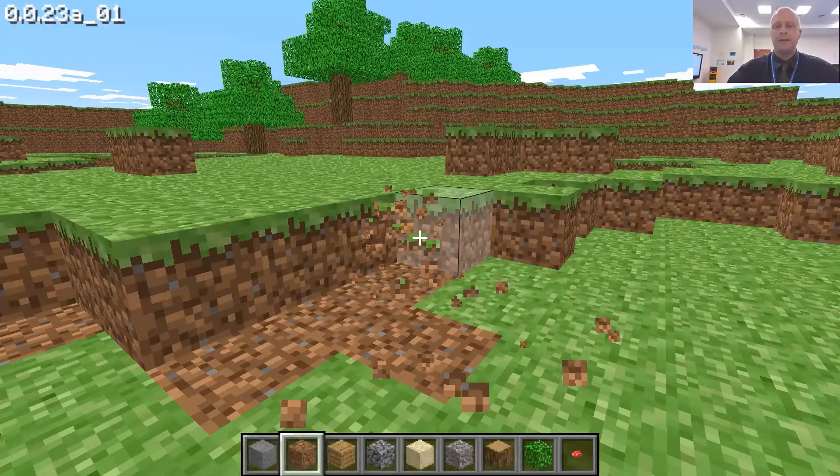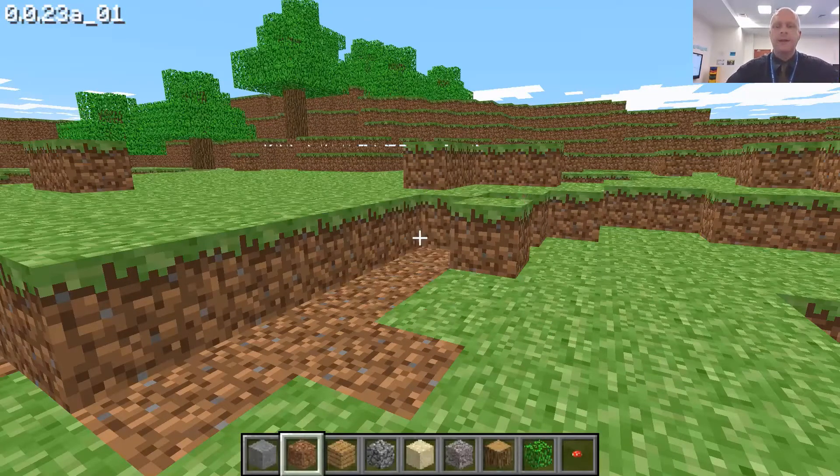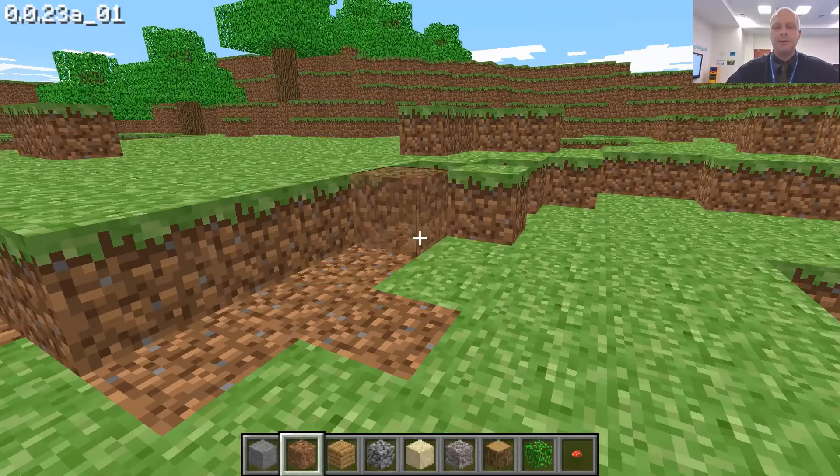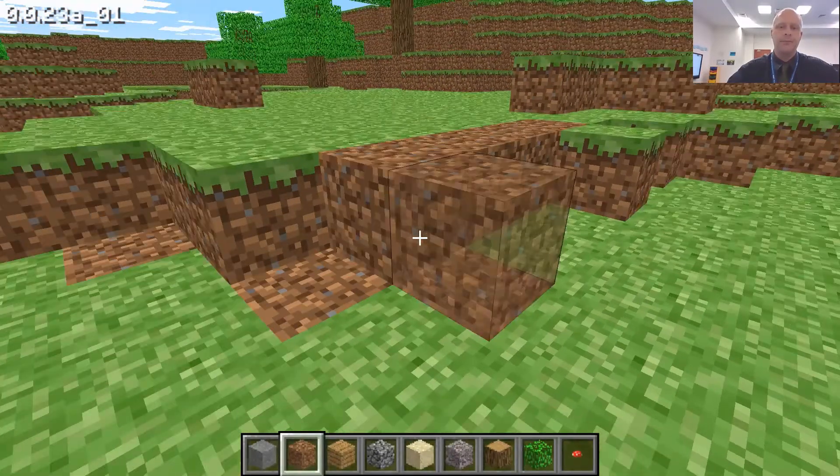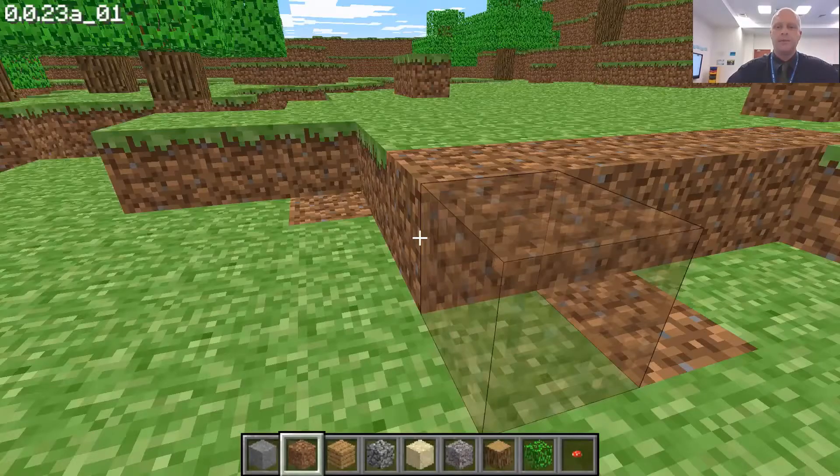If I press the right side of the mouse, I've changed into build mode and instead I can actually put and place blocks where I want to place them — like so, and I can place them up.